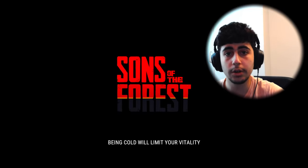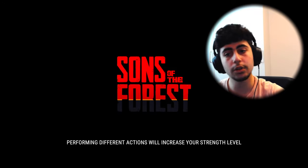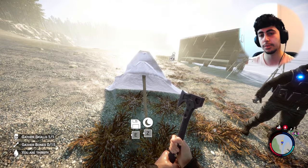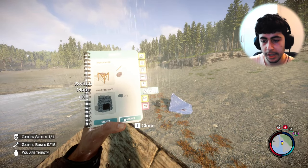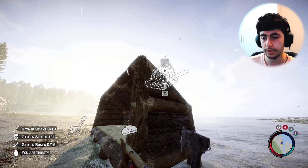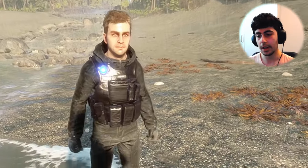Last time we made a base, and the first thing I'm going to be doing today is upgrading it even more. Then we're going to go find some turtles so I can make a rain catcher — I need a turtle shell for that. But first let's upgrade the base. Starting off I want to make a birdhouse so we can lure some birds here and kill them to get feathers for arrows.